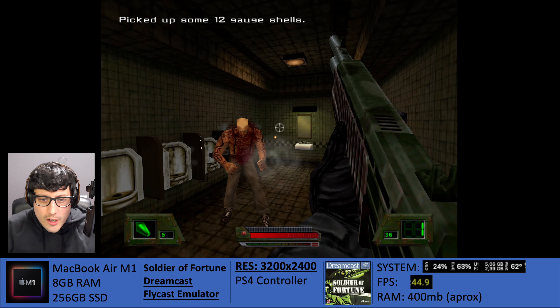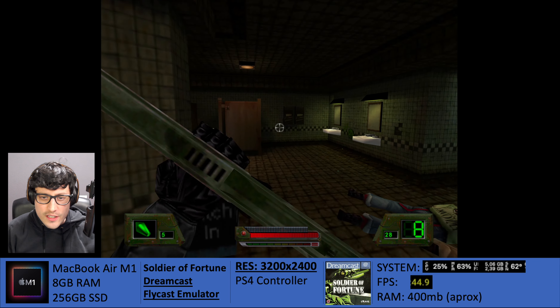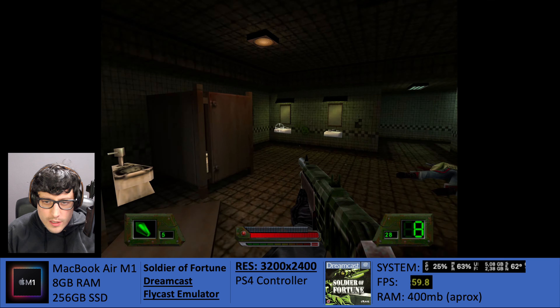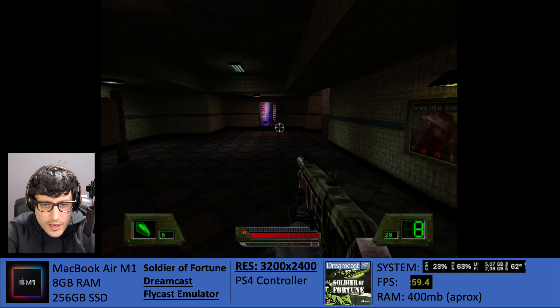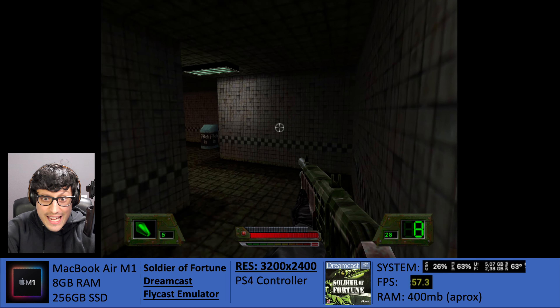I just ripped his arm off. The other guy, I just shot him in the stomach and his guts just started pouring out. There's so much detail I didn't remember. Even the physics — in a minute here I'm going to blast through a door and it's just going to blow into pieces. Look at the bloodstain on the floor there.